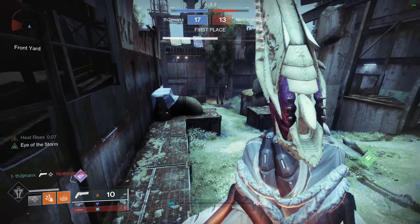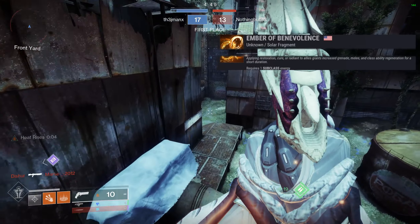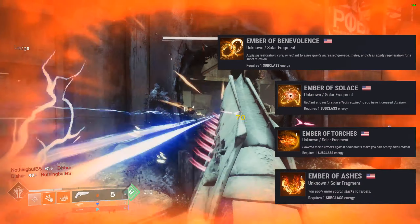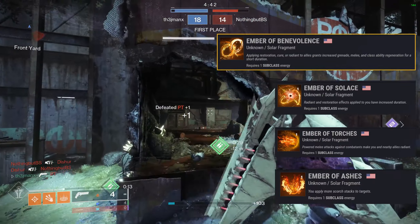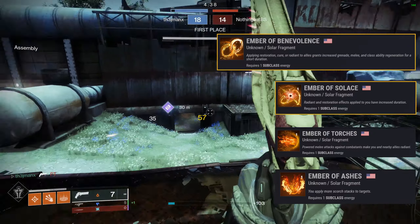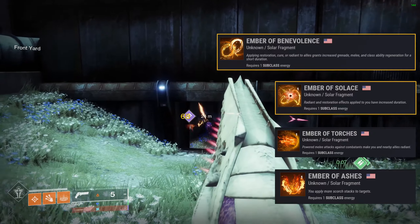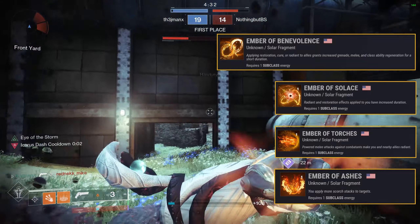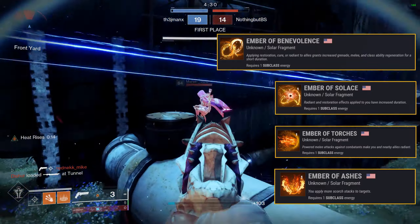And it gets even better when we slap on some fragments. Ember of Benevolence, Solar Torches, and Ashes are what's going to take this build to the next level. Benevolence increases ability regen just by using the build. Solar increases the duration of Radiant and Restoration, which can be activated from Ember of Torches. And lastly, Ember of Ashes helps apply more Scorch, making your abilities that much more lethal.